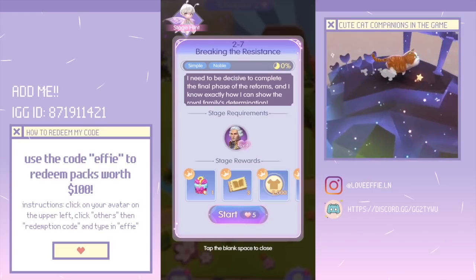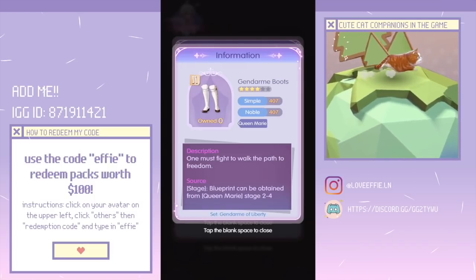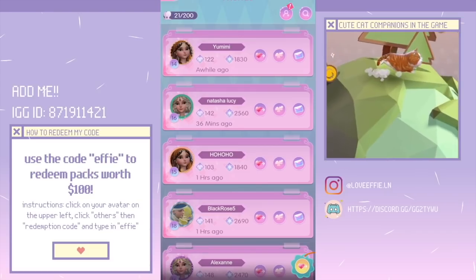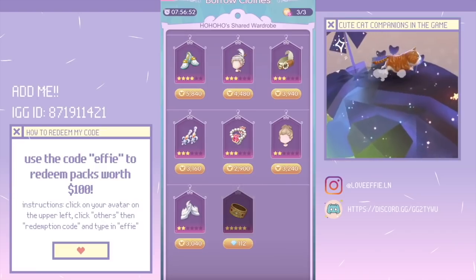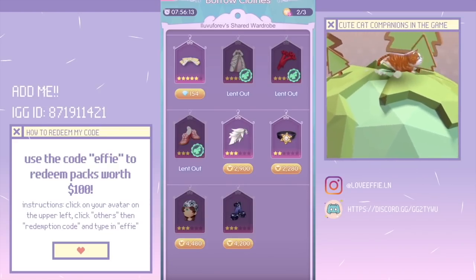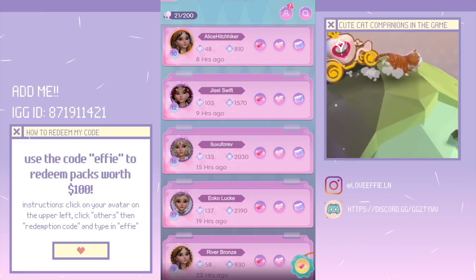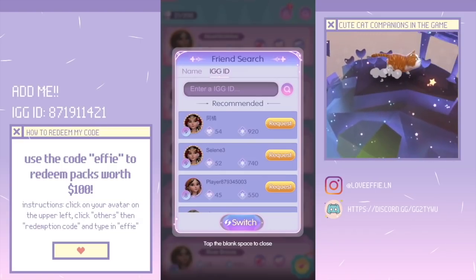I spent 5840 coins to borrow gendarme boots. The purpose of borrowing clothes is such a unique idea and especially helpful when you need particular items. I don't have gendarme boots crafted yet because I don't have enough materials, but I was able to borrow them from my friends to pass the stage. To borrow from friends, go to your friend page, click the middle icon, and you'll see the shared wardrobe. If you want to borrow my clothing, add me — my IGG ID is 871911421.